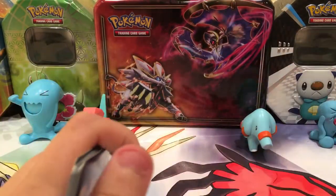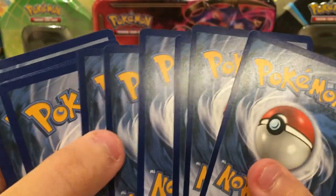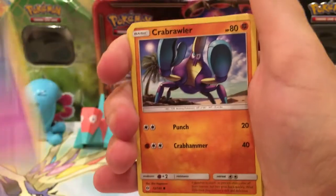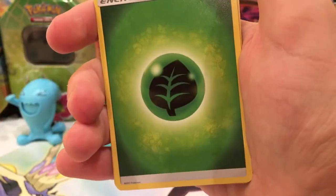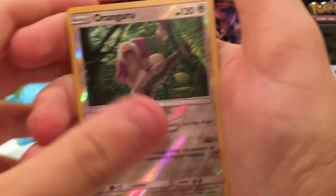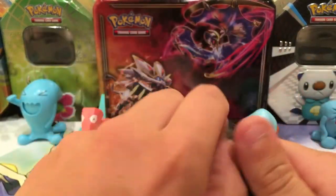Code card goes to the side. Opening the Guardians Rising pack: Crabrawler, Growlithe, Serskit, Fomantis, Grass Energy, and a trainer. The Reverse is a Kangaroo, that's a Rare, and the actual Rare of the pack is a Cosmoem. So that's one Reverse Rare — that's it for the Guardians Rising pack.